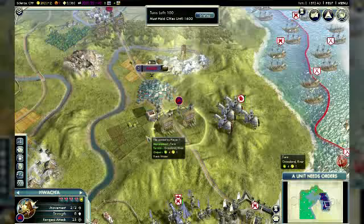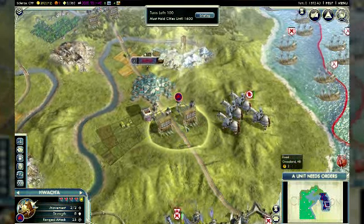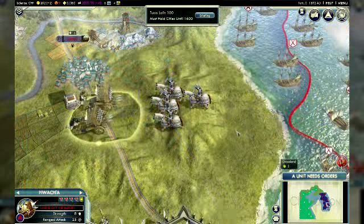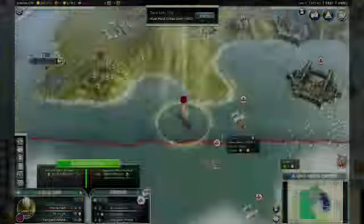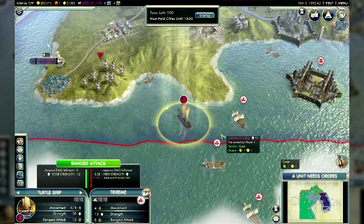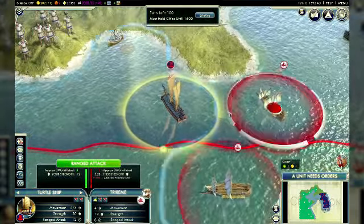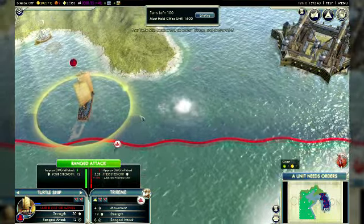A technologically sophisticated civ like Korea deserves some advanced weapons, like the Hwacha. This is more powerful than the trebuchet it replaces, and there's nothing quite as fun as besieging cities and scattering enemies with rockets while your enemies are merely slinging rocks. And while other civs have to make do with the Caravelle, the Koreans have the mighty Turtle Ship, which is tougher in combat and more powerful at range. The Turtle Ship is a powerful tool for defending your coastline from marauders.